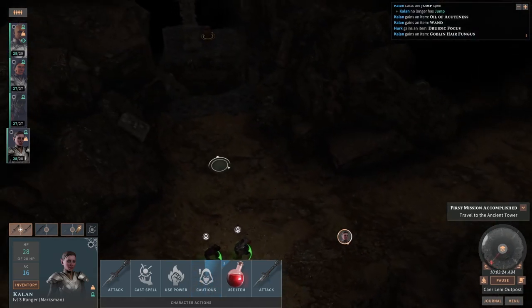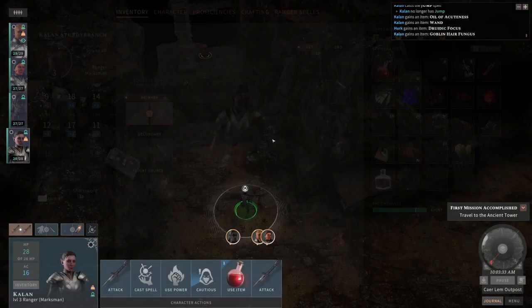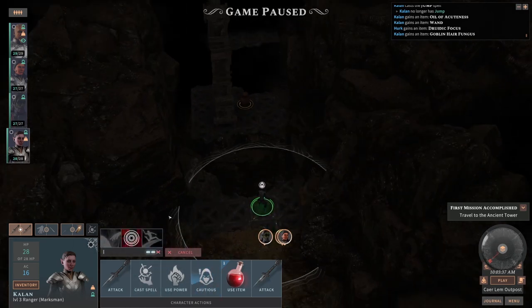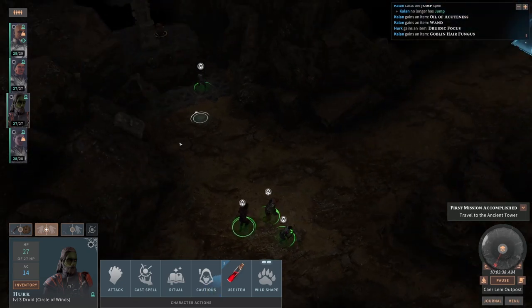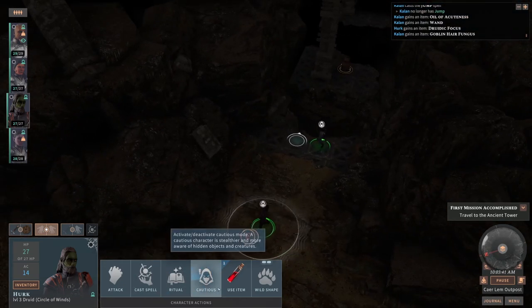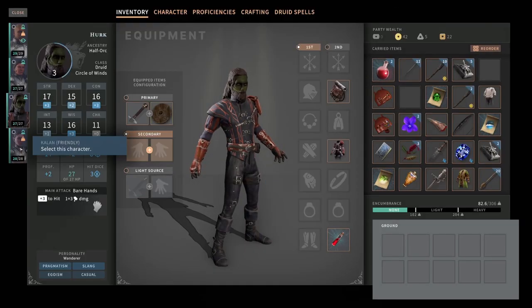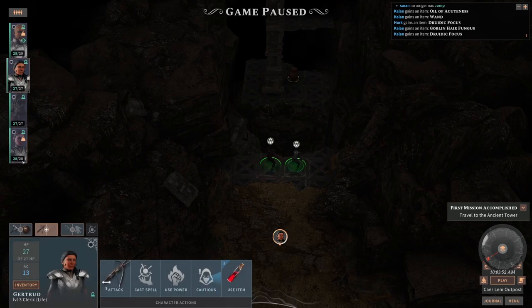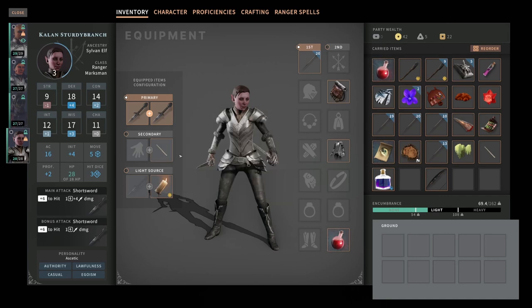Goblin hair fungus — oh good, we got some more goblin hair fungus. Let's see if maybe we can use an arcane focus to cast Jump. Because she needs to cast it again — and no, she needs a druidic one. This is goofy. It does mean that we have to share a druidic focus. I guess it kind of makes sense because a ranger would want to have a natural or nature-based wand.